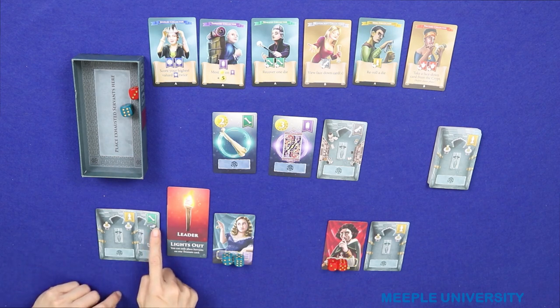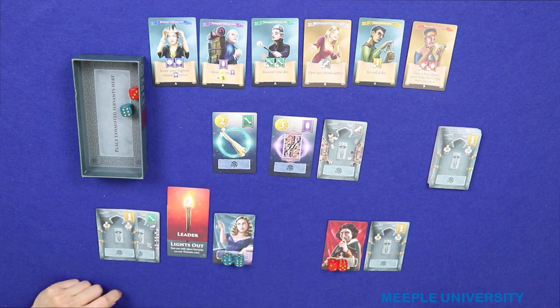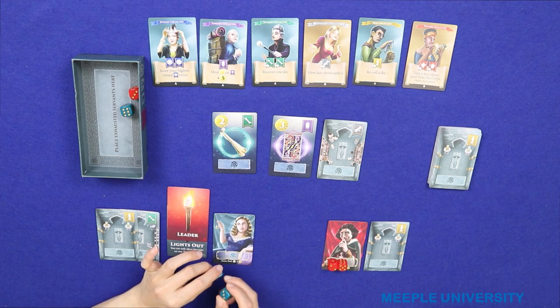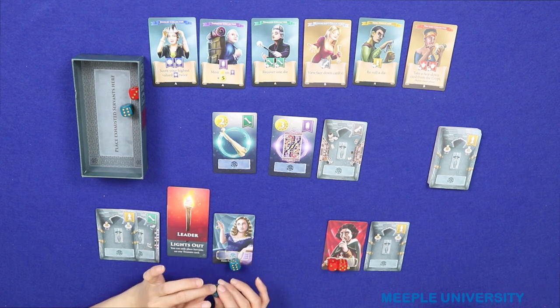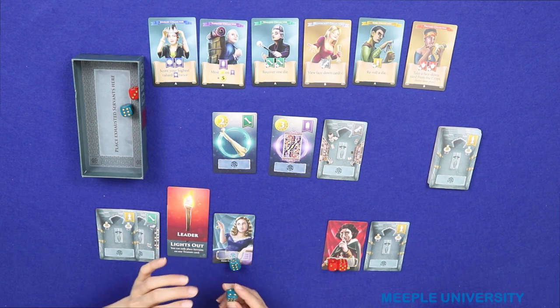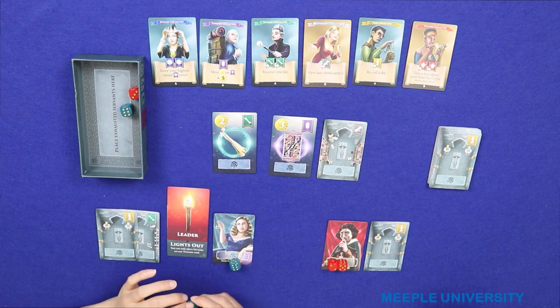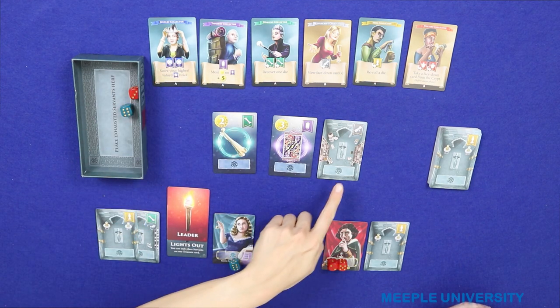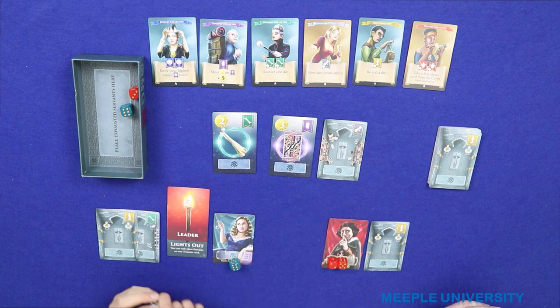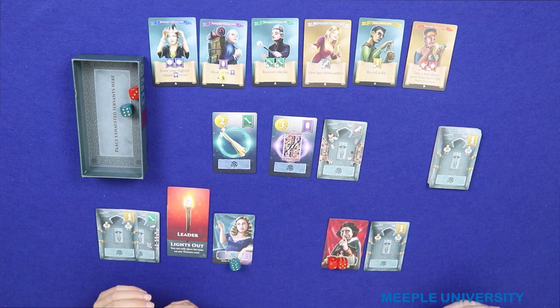Oh, I've got a bone here and that's another bone. I'm going to try to get the collection for that so I can do that action. I only have two dice, but I'm going to give it a go. I can bid six, but then it's going to be hard for me to recover the die back. Taryn might want to block me from getting that as well. My other option is the purple one, which I probably don't have to worry about for now.